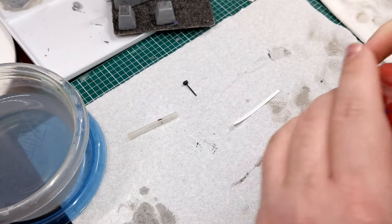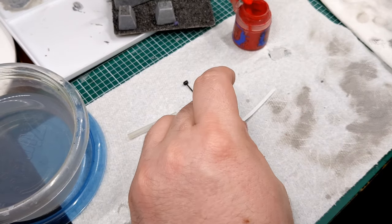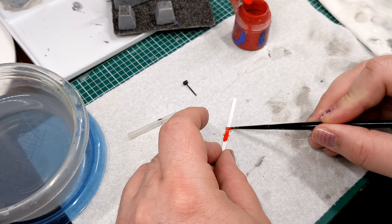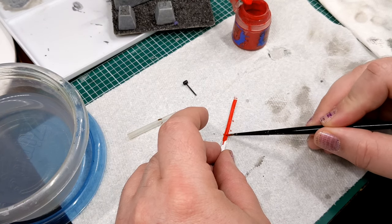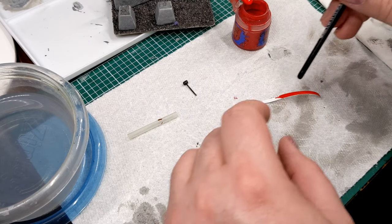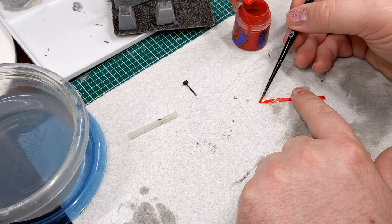I also wanted a strip of danger tape to indicate this was an official barricade. I cut a strip of standard printer paper and paint it with Evil Sun Scarlet for a nice bright red. I don't waste too much time getting it perfect since it's going to be glued down and washed over — I just wanted that pop of color on the base to help it stand out.